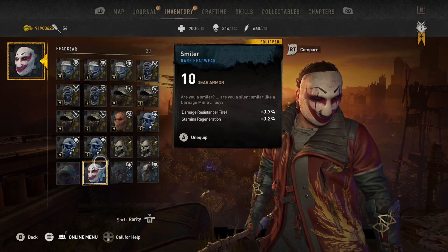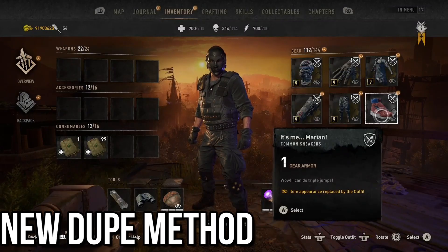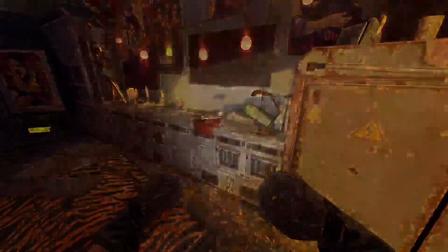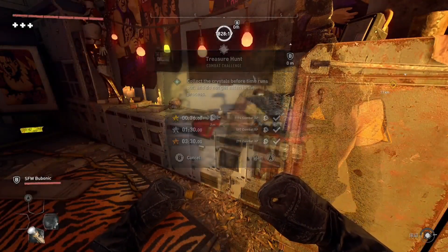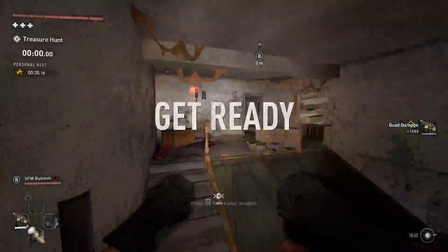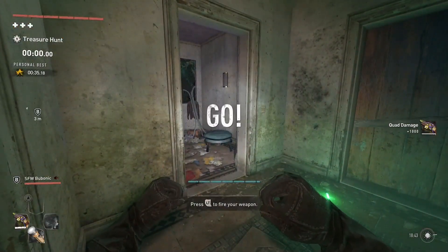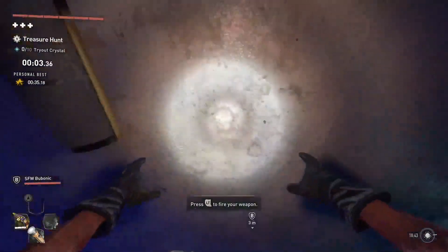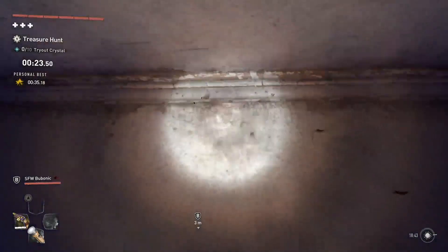For the new duplication glitch, you need to have the Mario boots — I'll have a link in the description below if you want to check that out. You also need to have the Bloody Ties DLC so you can access this challenge, which you can see on the screen. The host player needs to start the challenge and be the one to have the Mario boots equipped. The secondary player doesn't need to do any of this. When you start the challenge, run straight over here and get onto this blue stool.